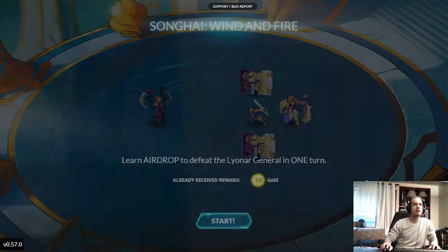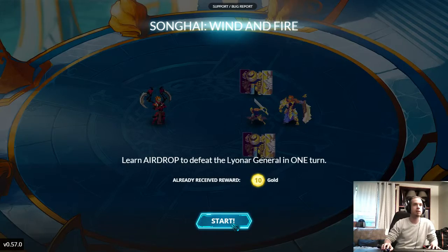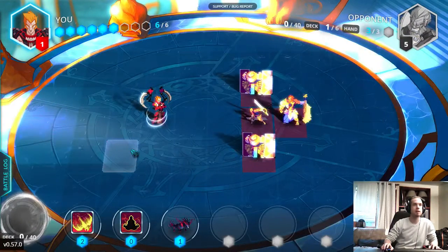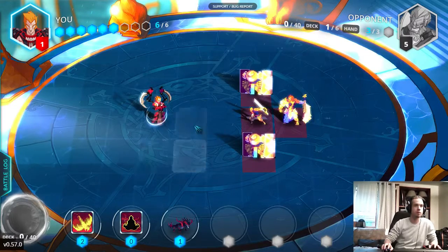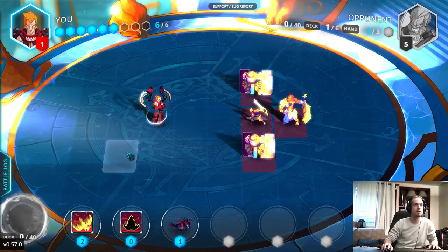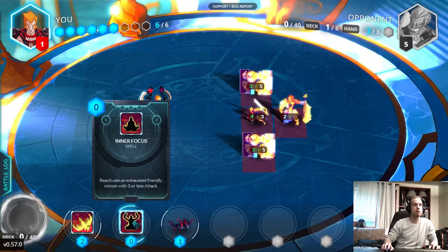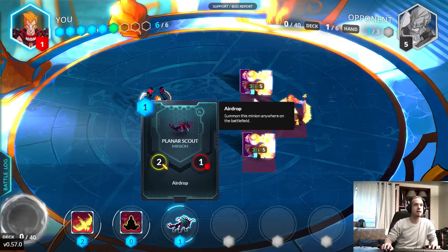We're going to head into the next one now and learn Air Drop. This is a pretty cool ability — it allows you to spawn your guys anywhere on the board. Normally when you spawn your guys, you can only spawn them touching one of your minions or your general. Let's see what we got: deal 3 damage to a minion or general, reactivate an exhausted friendly minion with 3 or less attack, and Air Drop. This guy's only got 2 attack, so that's great — we're going to be able to use him for that activation.